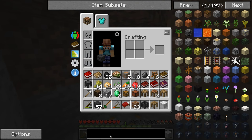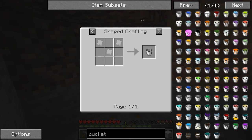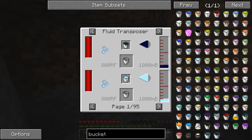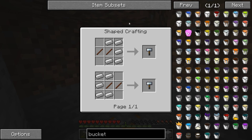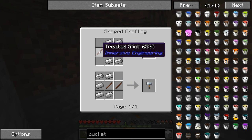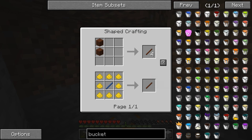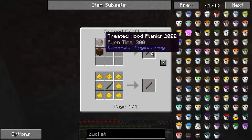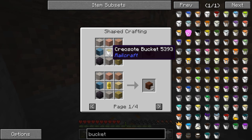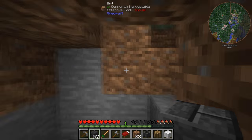I heard one thing that's changed — a bucket. Yes, a bucket requires iron plates. What? Really? But those require treated sticks, which require treated wood planks, which require refined wood ash, which is treated wood planks — and that requires creosote. So that's what they were talking about with the Coke oven.